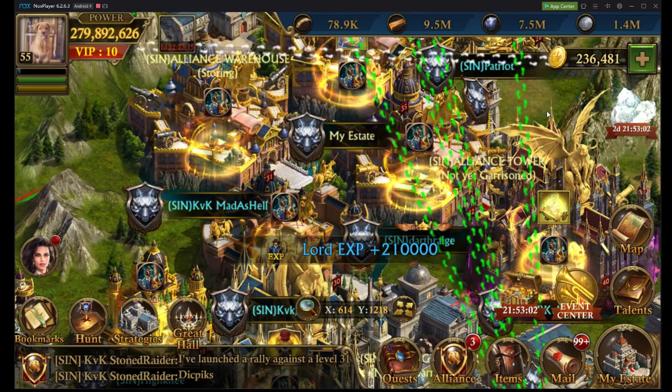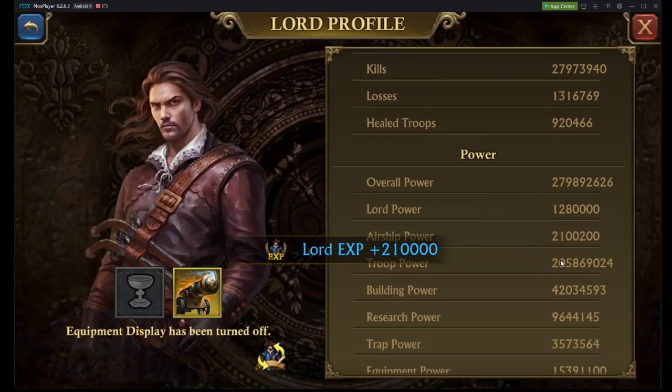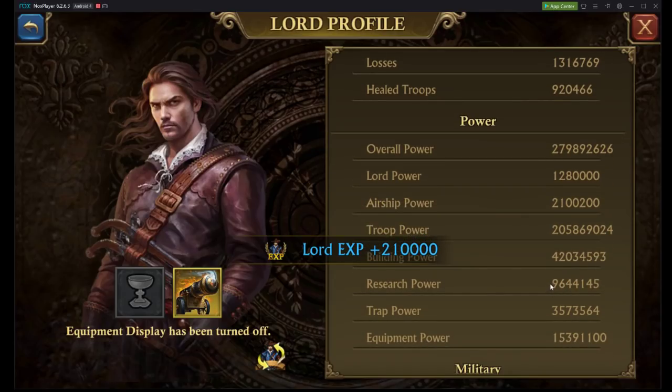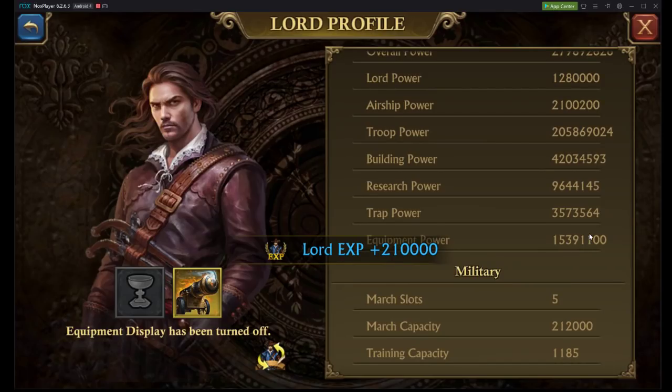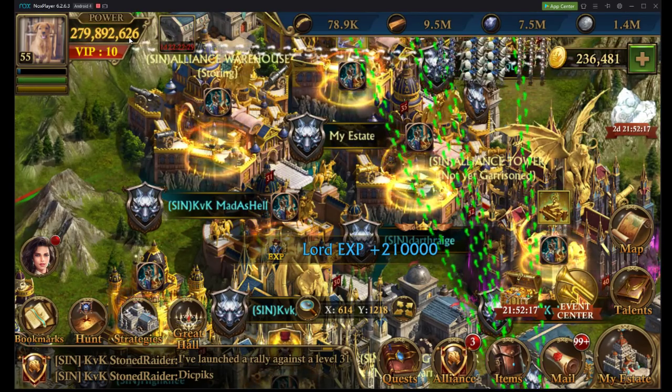Think about how much power he has. If he has high stats, a lot of his power is going to be coming from his equipment and his castle. Take a look at my castle as an example: 205 million power in troops, 42 million in buildings, 10 million in research, and 15 million in equipment. So I have about 67 million power that is not related to troops, meaning only about 212 million power relates to my troops.